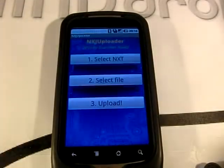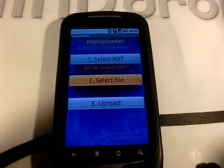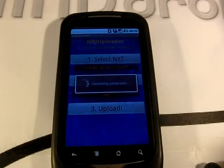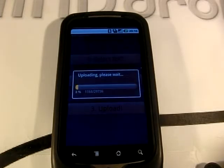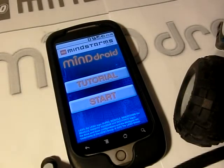At first, we have to upload the new app to our NXT brick via Bluetooth. It just takes a few seconds. After starting the app on the NXT, we start MindDroid on our mobile phone and connect to our robot.